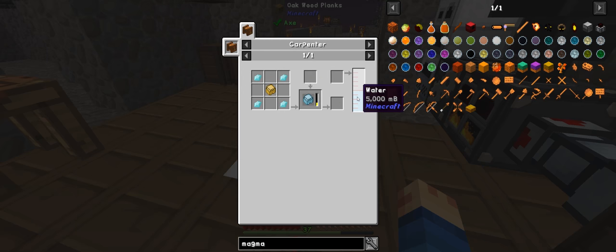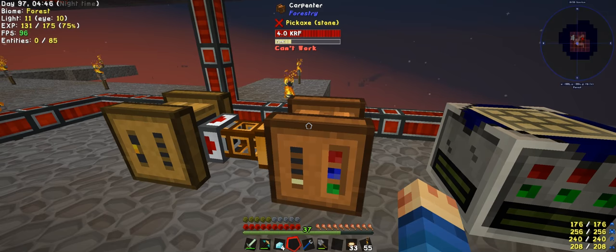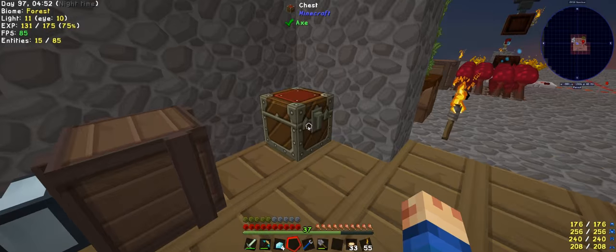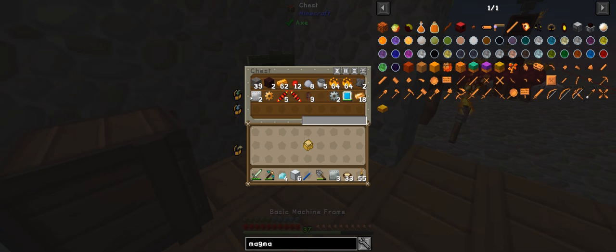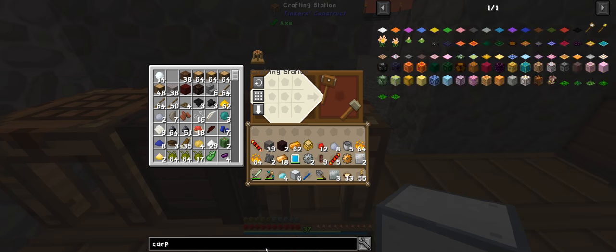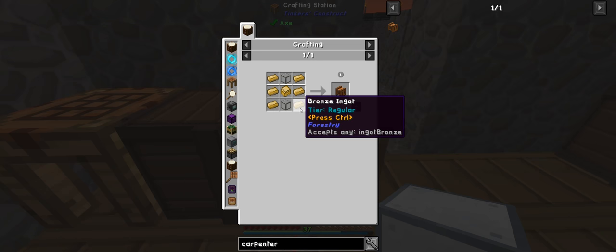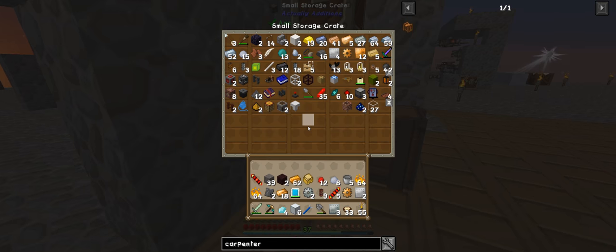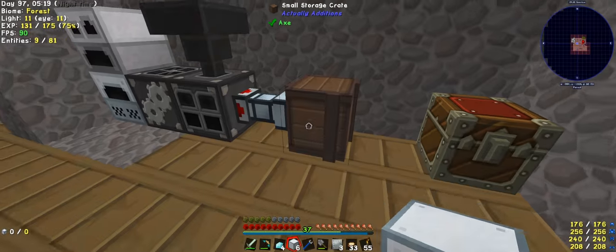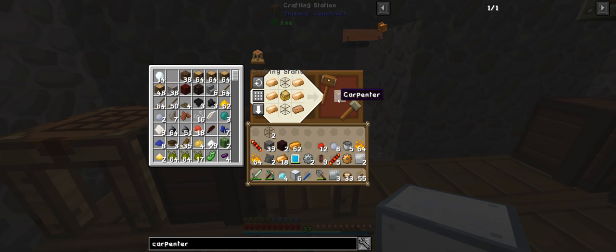This will give our casing and we need water in our carpenter. So we have a carpenter here, but I prefer to make a second carpenter — that will force us to make another set. I prefer to have multiple carpenters that actually work. We're missing bronze and glass, so some bronze and some glass, which should be here. This will make our other carpenter.